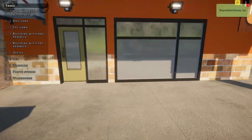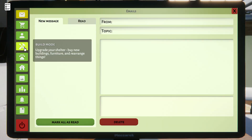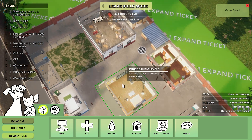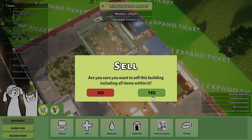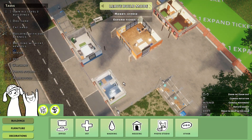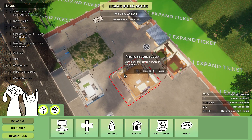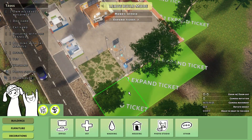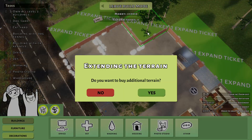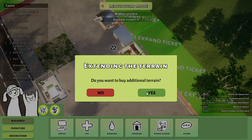Now that all the pets are gone, let's check out the level 2 buildings! But before that, I really want to get rid of these prison houses — they were quite a pain, not just for the pets but for me too. Some animals just disappear and reappear later, which is really annoying when the pet I need to give away vanishes. This has never happened in the enclosures, only in the jailhouses. We also have 7 expansion tickets — I think I'm going to widen the area.